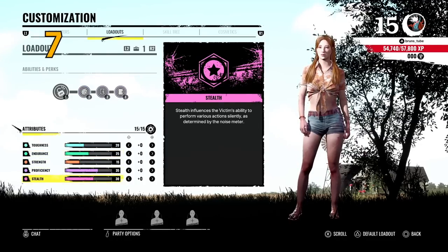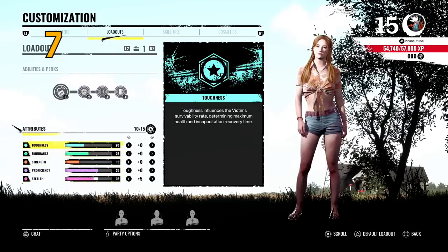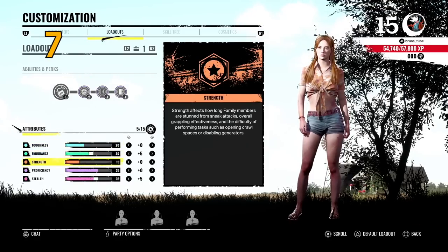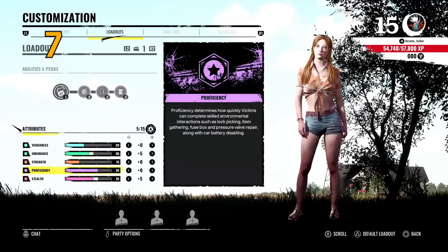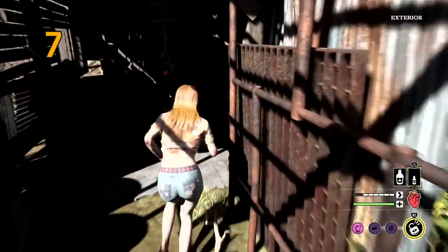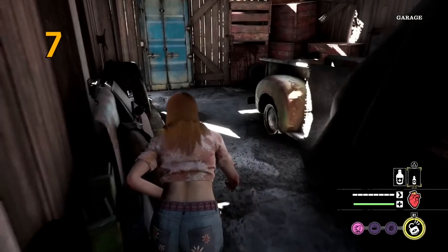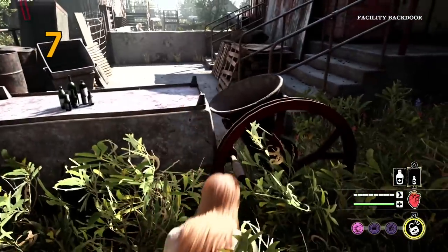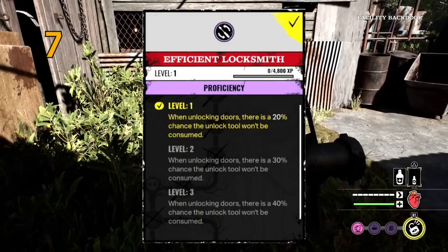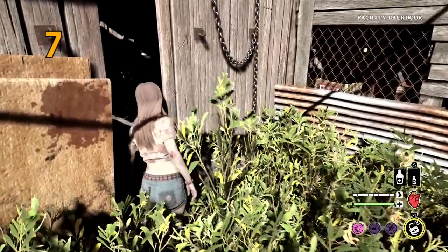Tip number seven is have the right perks that complement your character. The beauty of Texas Chainsaw Massacre is that you can spec ability points into your characters. You can have a character weak in strength but completely change that via the skill tree. You can put a maximum of 25 extra points into one attribute, which can really change how your character plays. For example, playing Sonny with lots of stealth investment and good proficiency might make Efficient Locksmith a great perk choice, giving you a chance to not consume the unlock tool when you use it. Build your character and then pick perks that complement them.